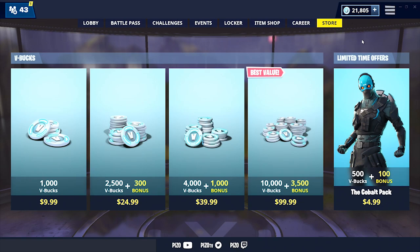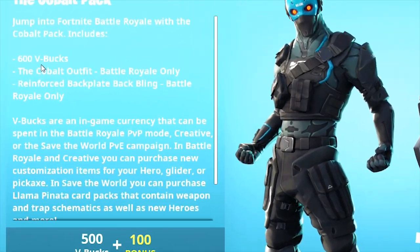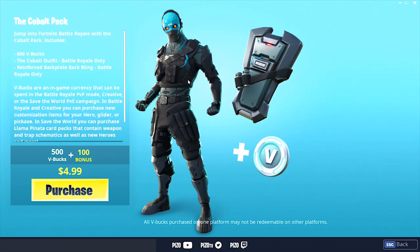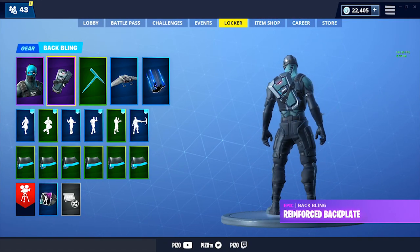Cobalt is finally available in the store section of Fortnite Battle Royale. It is $4.99 and comes with 600 V-Bucks, the Cobalt outfit, and the Reinforced Backplate back bling. Cobalt is an epic rarity. I thought the back bling would be subjugator-sized, but it's not — which is great because it's not too bulky.